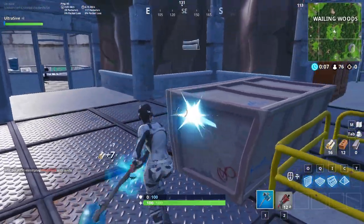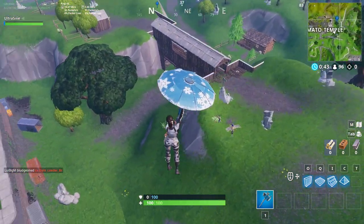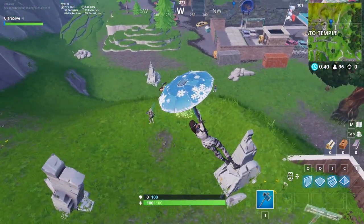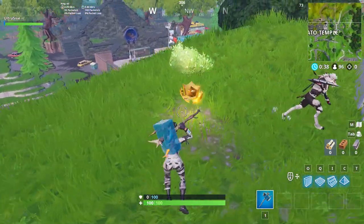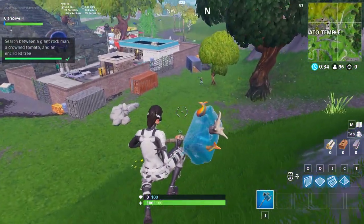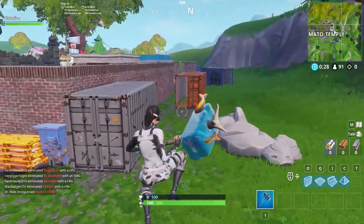The next one is search between a giant rock man, a crown tomato, and an encircled tree. This gives you a battle star — it's on the east side of Tomato Temple and is pretty easy to find. I already made a video on it, and I'm dropping down right where it is in the footage.